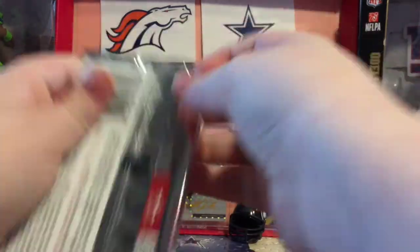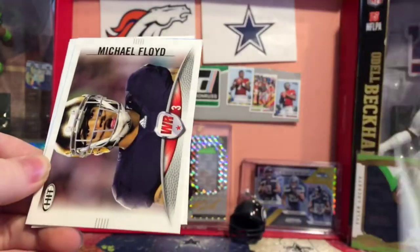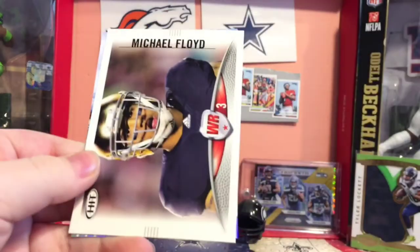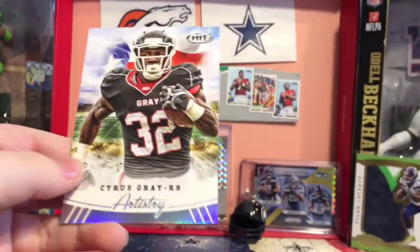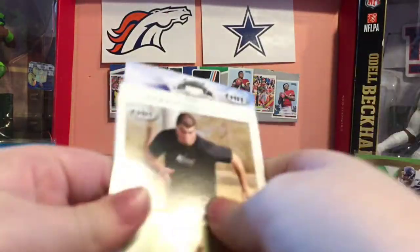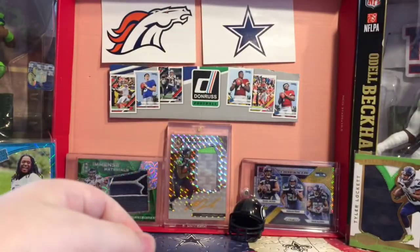2012 Sage Hit — this is what I hit off crazy last time. Who knows, I might pull something awesome. We got RG3 Rookie. We got Harrison Smith Rookie — woo! Some nice rookies: David DeCastro Rookie, Michael Floyd. The only not very good card was Michael Floyd — I don't think he was really good in the NFL. Cyrus Gray Artistry.